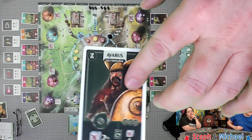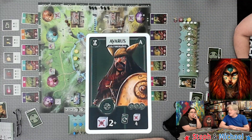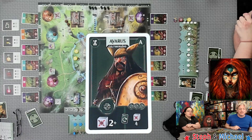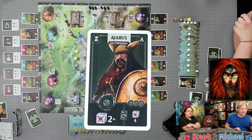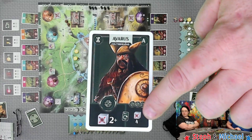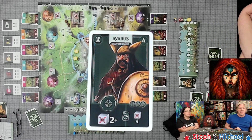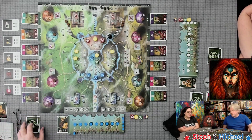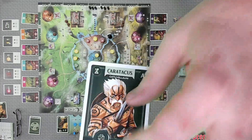All the leaders have an extra scoring condition rather than a power. Avarice wants two cubes placed in the military regions. Halfway through the game I have to choose whether to flip the card. If I flip it, I must get four cubes to earn three points. If I don't flip it and had two cubes, I get one point. If I flip it and fail to get four cubes, I get nothing — not even the one point. It's a press-your-luck decision.